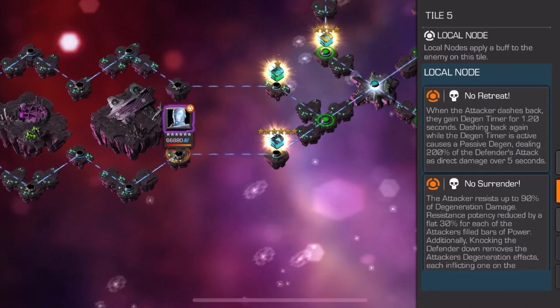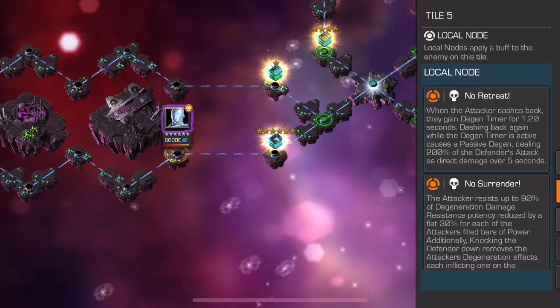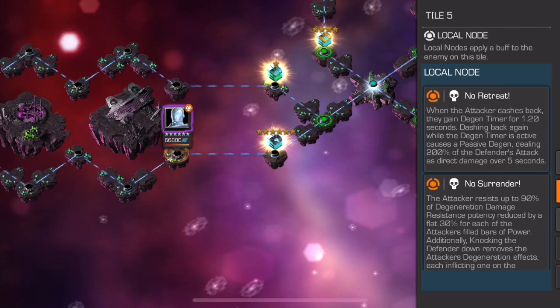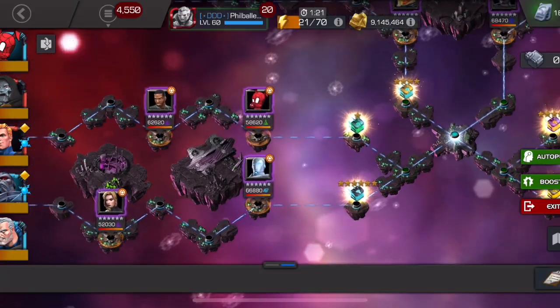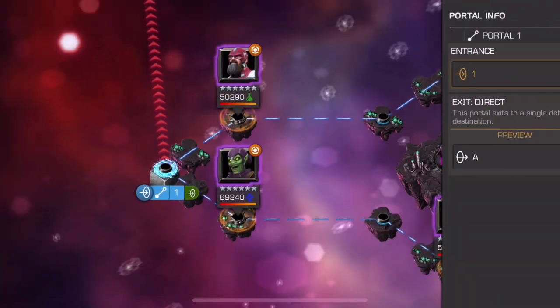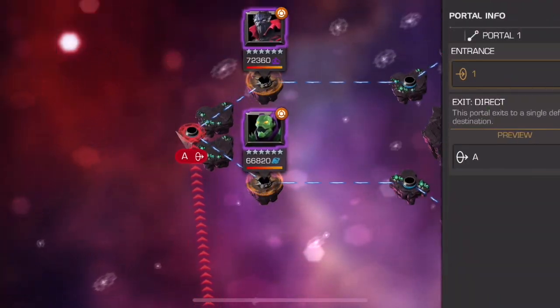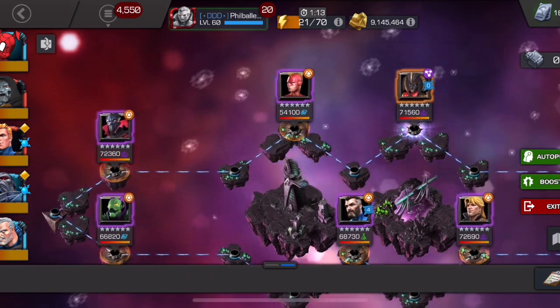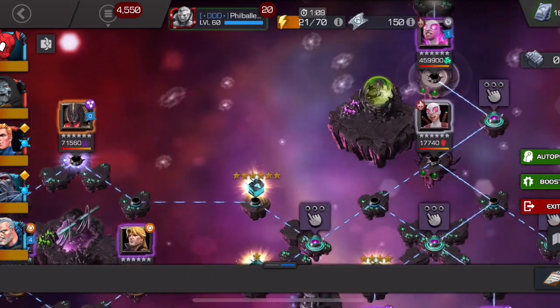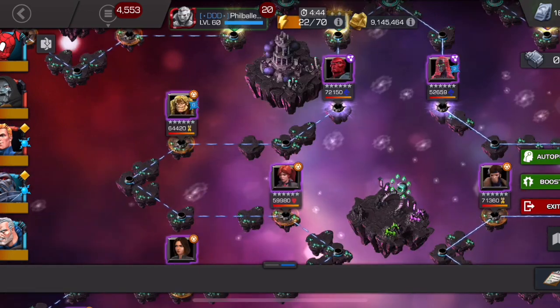The other easy path in 7.2.6 has 'No Retreat' and 'No Surrender' nodes — while No Retreat sounds hard, you won't be taking much degeneration damage on this path either. It runs from Superior Iron Man up to Symbiote Supreme. I'm planning to use Human Torch and Doom for the Gwen Master fight.